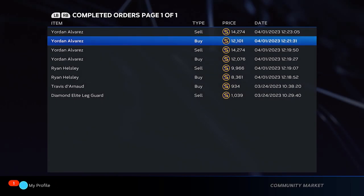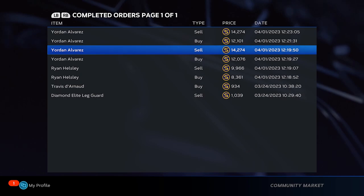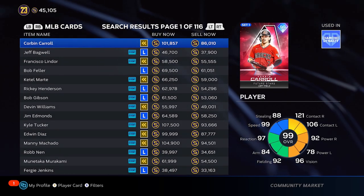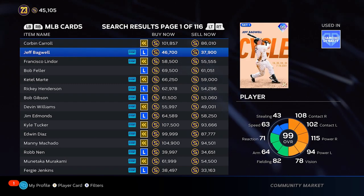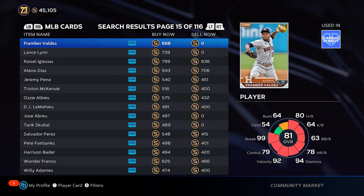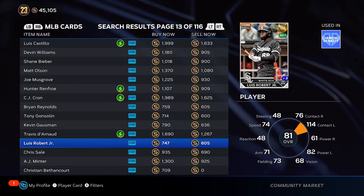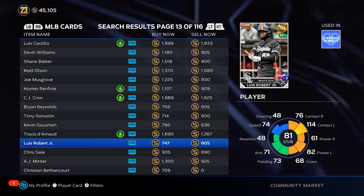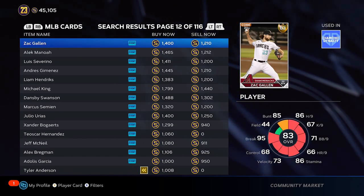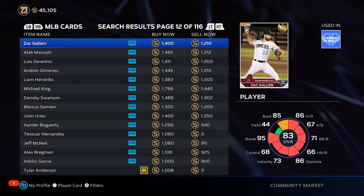Just be patient. Another one just sold — Yordan just sold. I bought it for a little bit more than last time but sold it for the same amount, so we made 25 fewer stubs, but we still made about 700-800. We started the video in the 42s and we're at 45k now — I've just been talking for like eight minutes. For every flip I did, I essentially bought an 81 overall gold — I like to think about it that way, even though it's kind of counterproductive. Those are some of the methods I recommend.